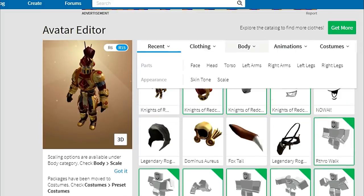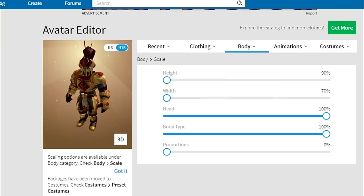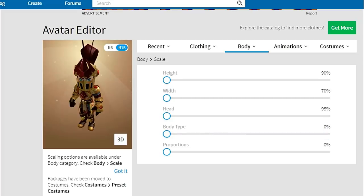Once you've got that loaded up, you want to go to the body and then go to the scale. Over here you can sort of scale your character to make them taller and make them look a little bit more lifelike. If you make them short as usual, they will still sort of have that Roblox kind of short look to them, that sort of short body type. As you can see, the face is quite a bit bigger, so in order to look kind of normal you have to scale these things correctly.